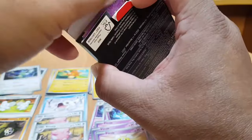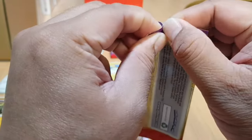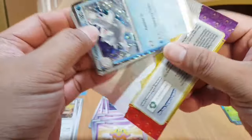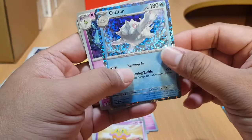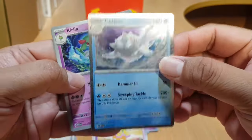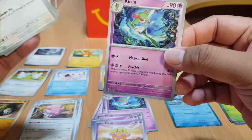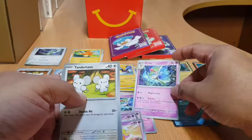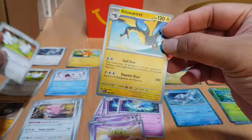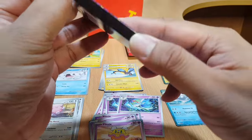We're now opening the seventh card pack and we have a new holo card — Cetitan! Very nice card. We got Curlia, which we already have, Tandemaus, which we also have, and Kilowattrel. Only one new holo card there. Let's open the next box.